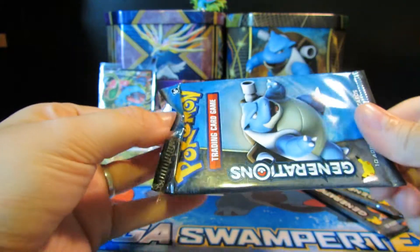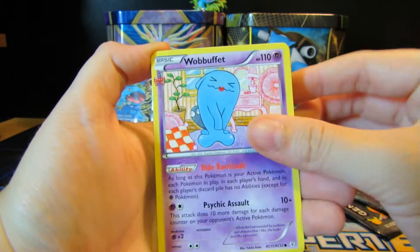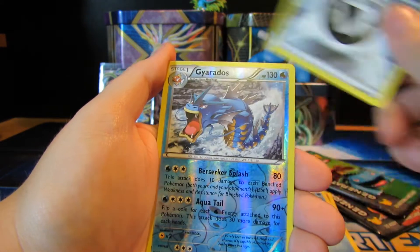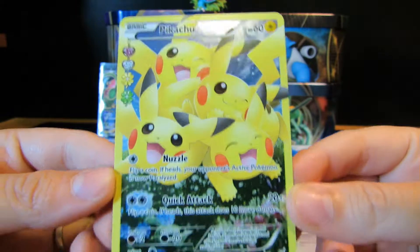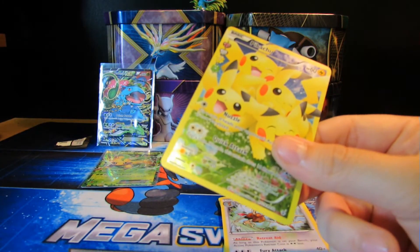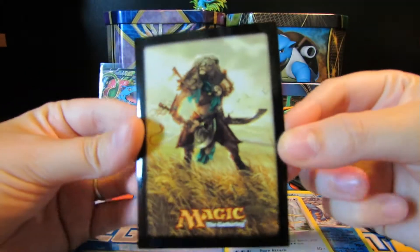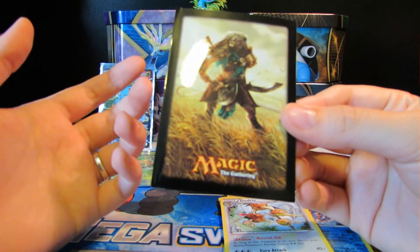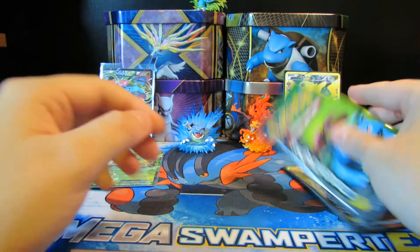Ooh, this one opened well too. Let's get an EX in all the packs, or at least two out of four. Wobbuffet, Clefable, Clement, Energy, Doduo, Shellder, Energy again, Gyarados reverse - yes! Pikachu full art and a Dodrio. This is awesome, I really love this card so so much and it's in really good condition. I actually needed the Gyarados, so pretty happy.